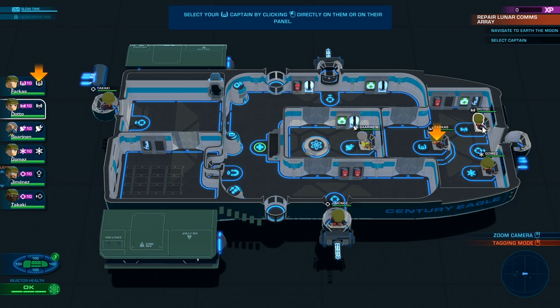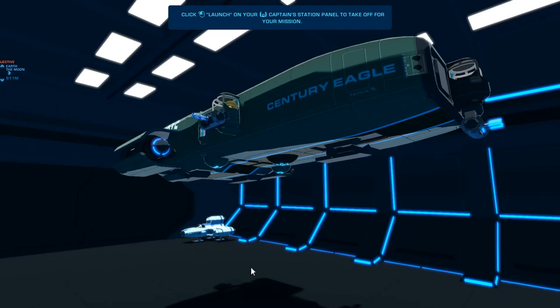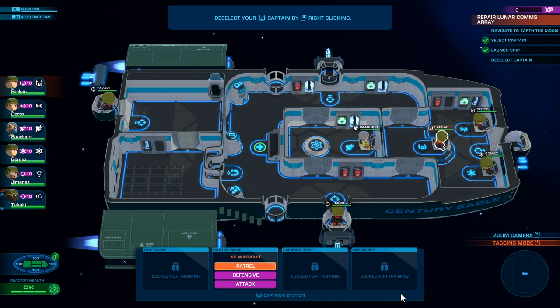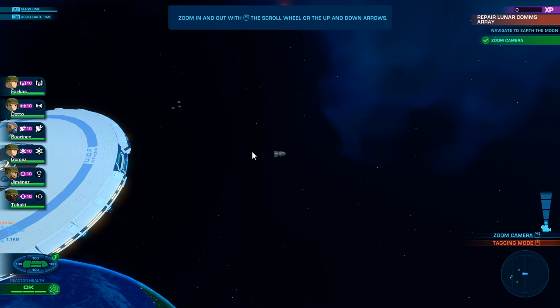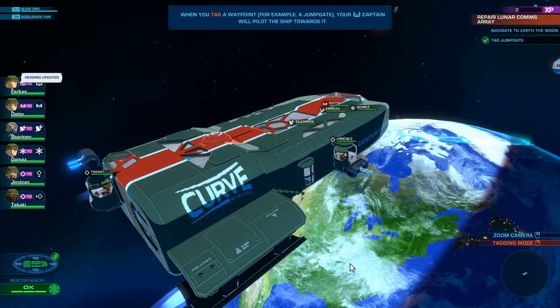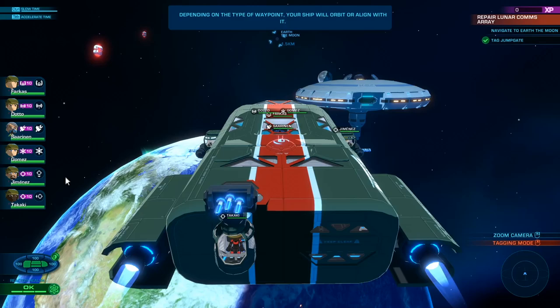Select your captain by clicking directly on them or in the panel. So this is the captain right here, and we can also click them here and launch the captain's station panel to take off for the mission. This is pretty cool — they announced it at E3 or something. Deselect your captain by right-clicking on them. Zoom in and out with the scroll wheel. When you tag a waypoint, for example a jump gate, your captain will pilot the ship towards it — just like the other game. Depending on the type of waypoint, your ship will orbit or align with it.